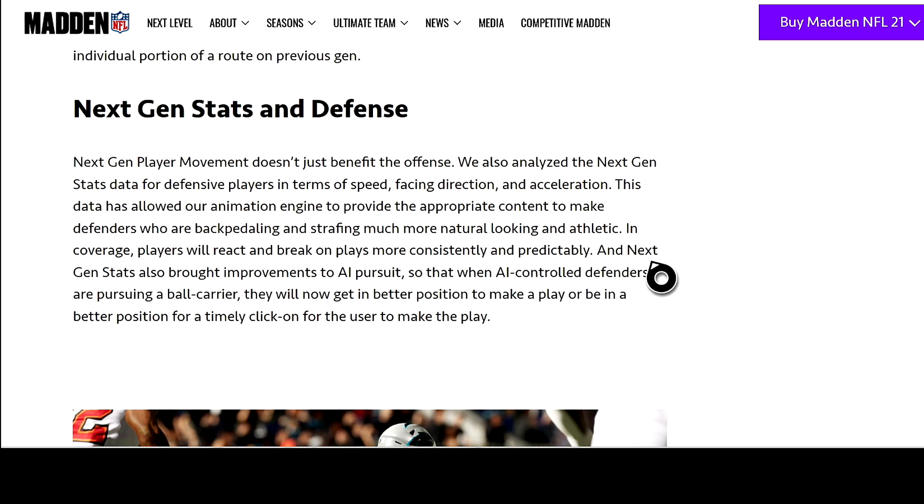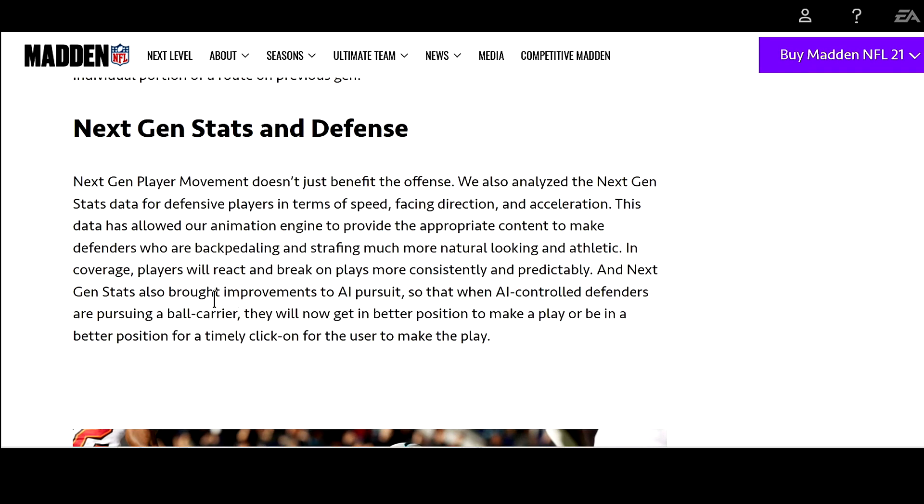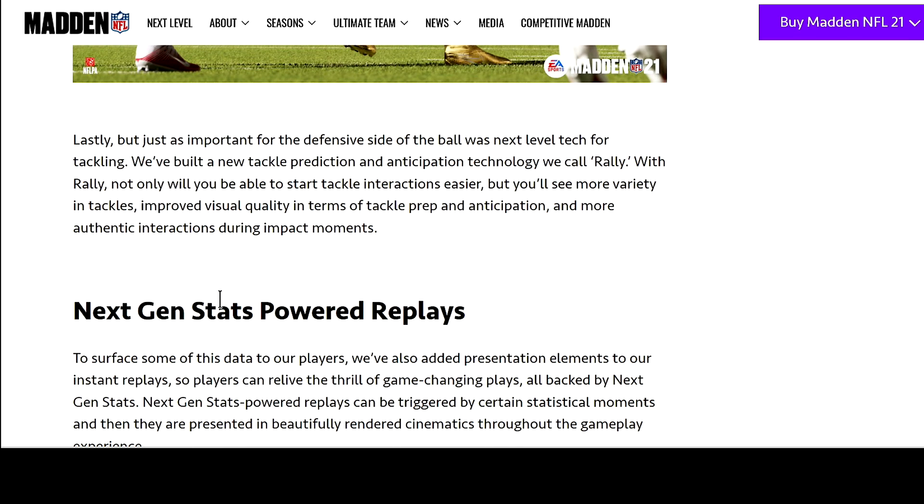Next gen stats also brought improvements to AI pursuit — when AI-controlled defenders are pursuing a ball carrier, they will now get in better position to make a play. But keep in mind that at the beginning of Madden 21 they talked about defenders getting in better positions, and yet stretch plays were still dominant — so take that with a grain of salt. Lastly for the defensive side, there's new tackle prediction and anticipation technology called Rally. With Rally, you'll see more variety in tackles, improved visual quality in tackle prep and anticipation, and more authentic impact interactions.